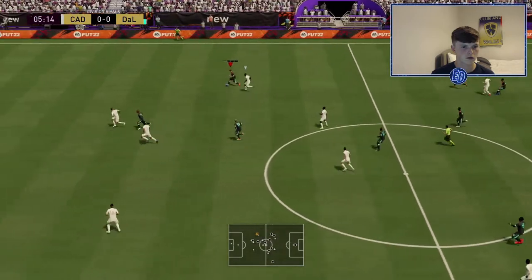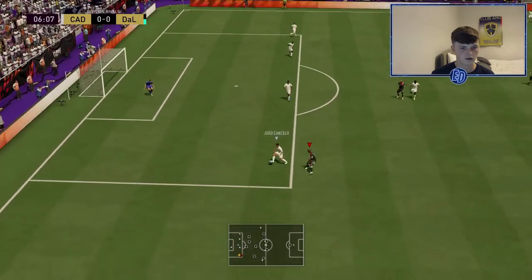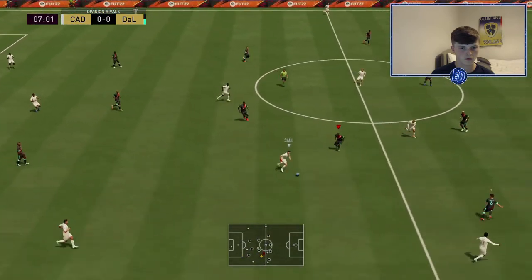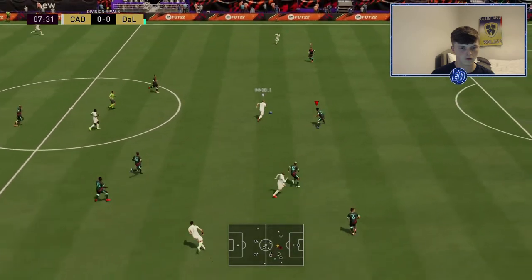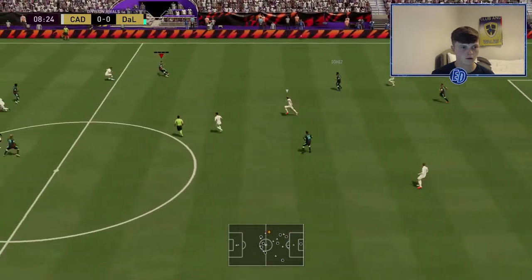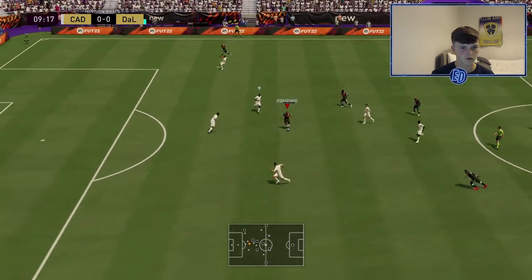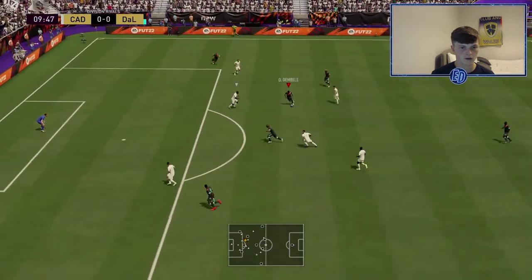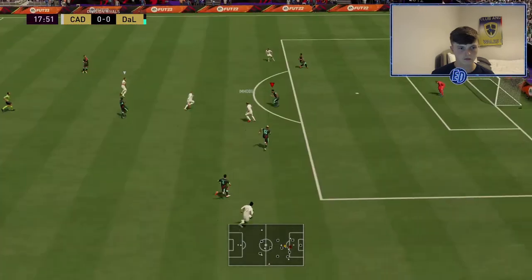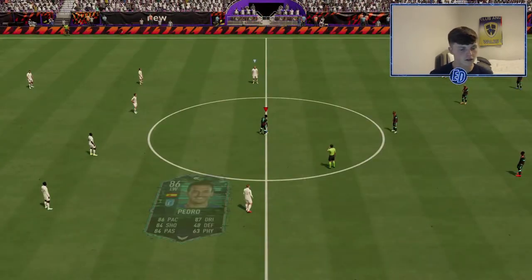Back to Taliska, back to Firmino — so quick. Inside to Taliska — nice, good build up. Taliska wasn't making any runs there and I forced it to him, don't know why I did it. Sit back and watch that — this is FIFA 22 for you.